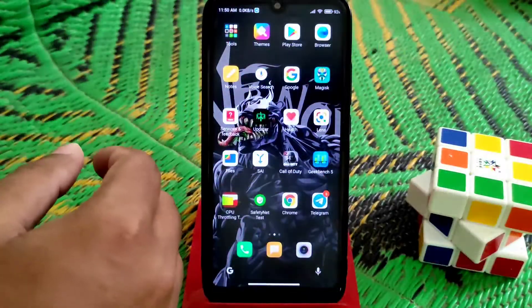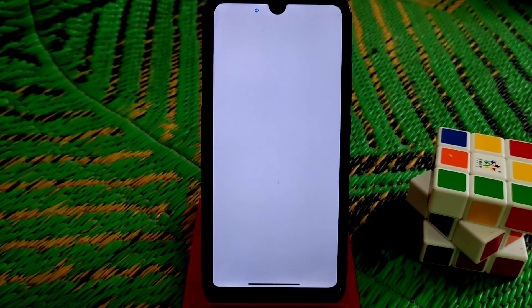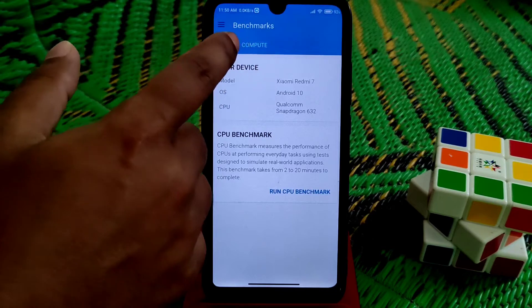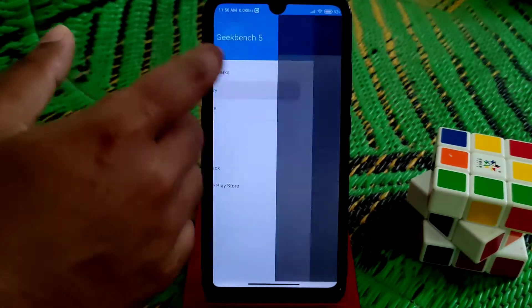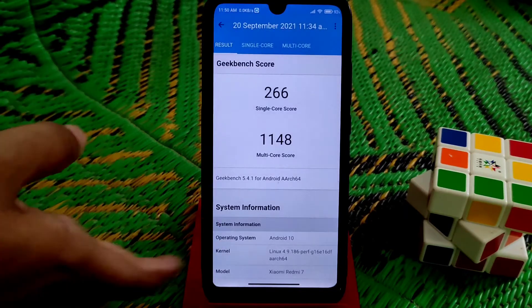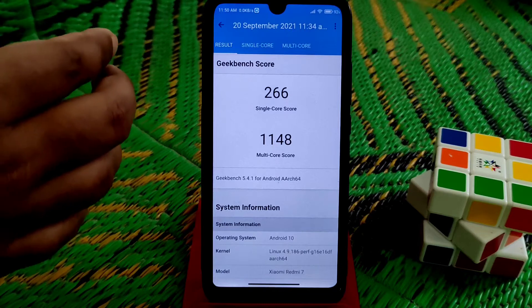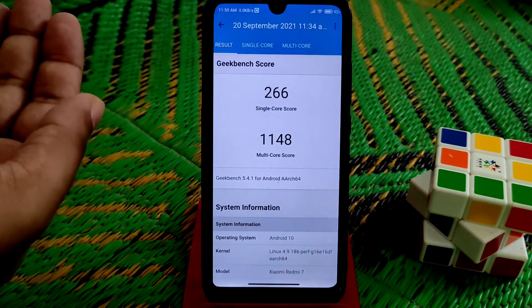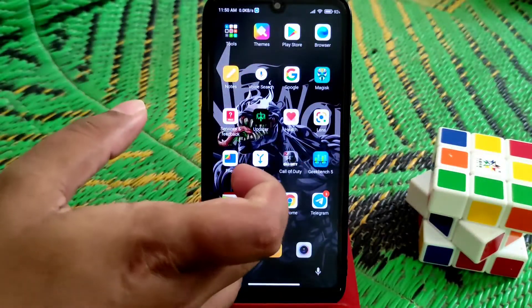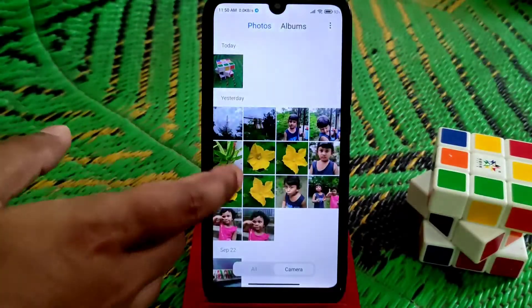Let me show you the Geekbench score, which is surprisingly really better than the Hellas and the EU ROM. Looking at the history, you can see 266 single-core and 1148 multi-core, which is really cool for Android 10. This is higher than the Android 11 ROM and Android 12 port as well.